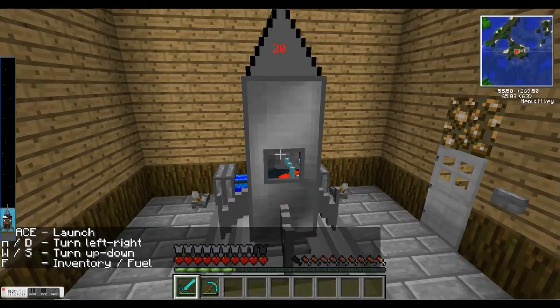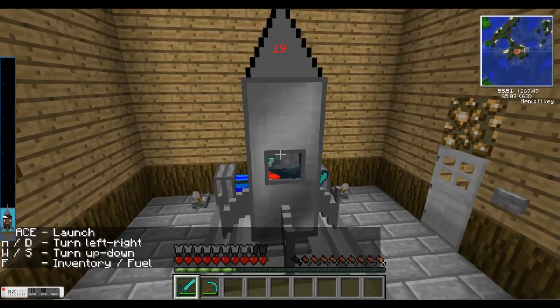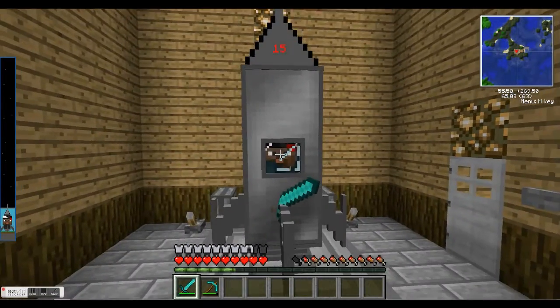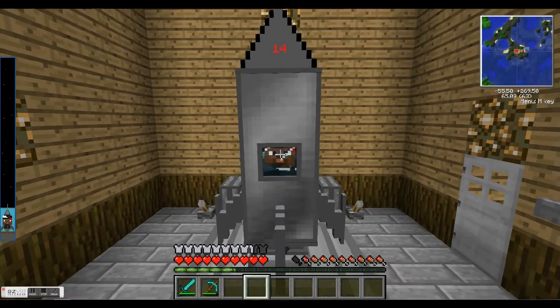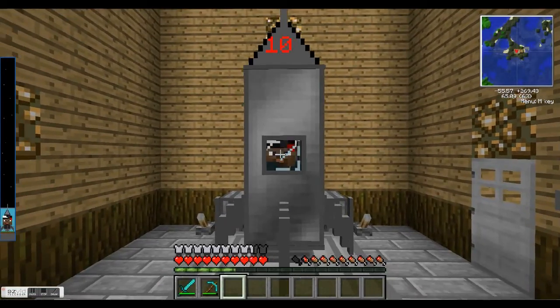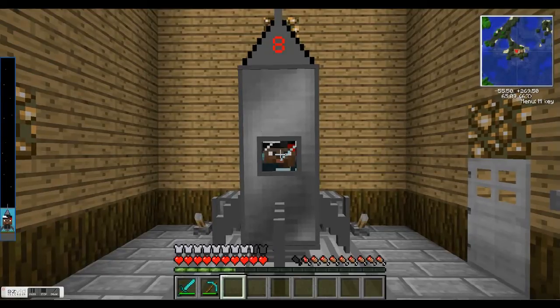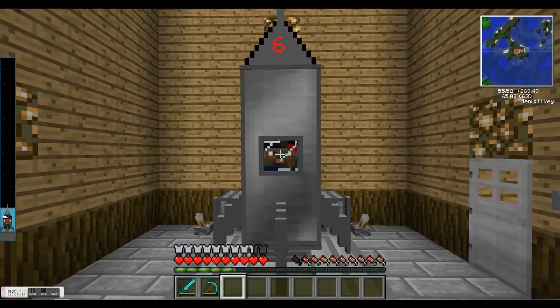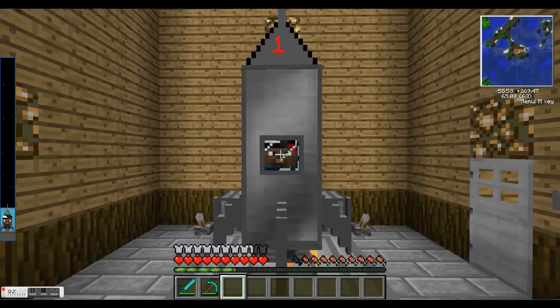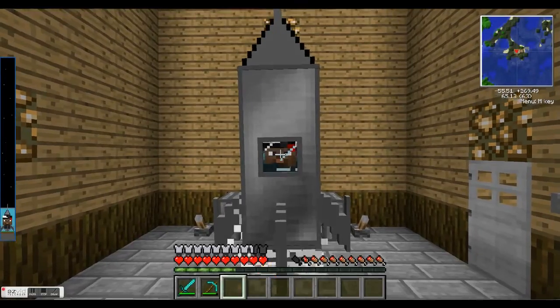You have to have a parachute before you launch. We're all fuelled, we're ready to go. Five, four, three, two, one — and we're off.